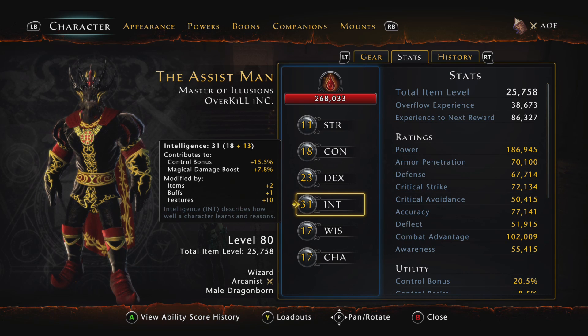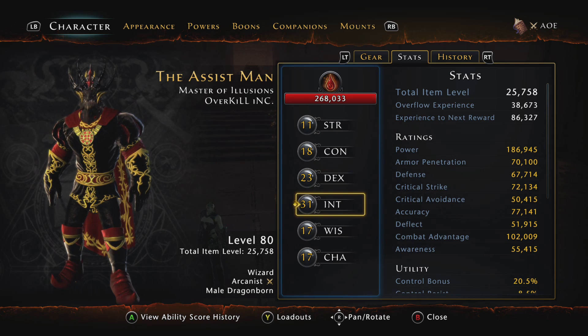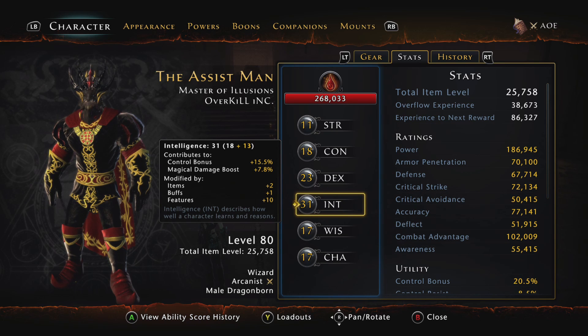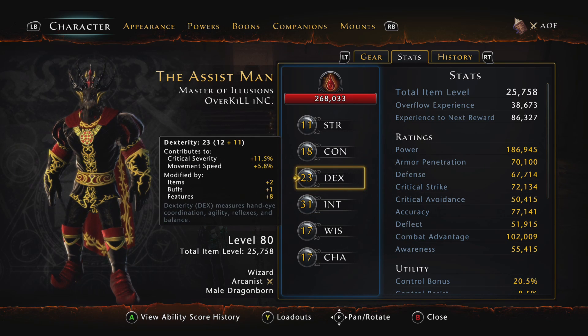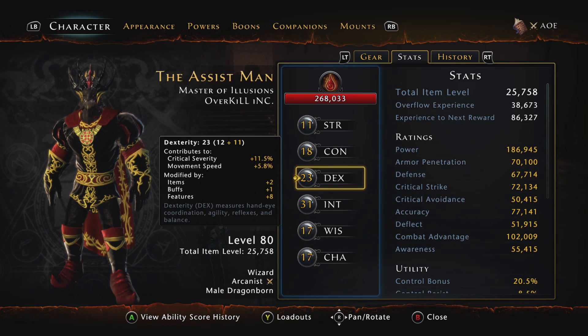As far as stats go, you want to invest as many points as possible into Intelligence and Dexterity. Last mod I was investing more into Charisma, but this time I went towards Dexterity. Intelligence gives us control bonus and a magical damage boost. Dexterity improves our critical severity, which is important, and also improves movement speed. Charisma gives recharge speed and companion influence, but I'd rather have more critical severity from Dexterity. So for me it was Intelligence first, Dexterity second.